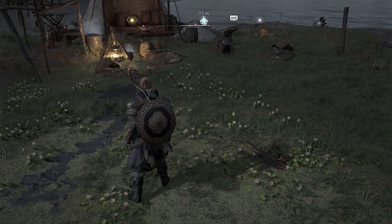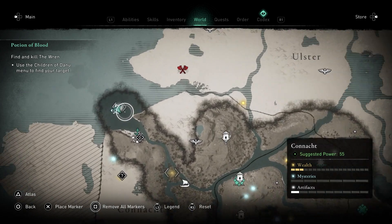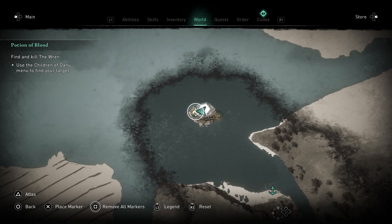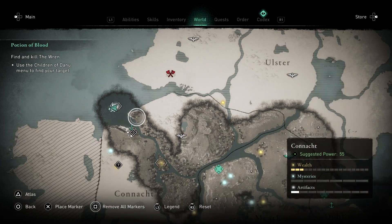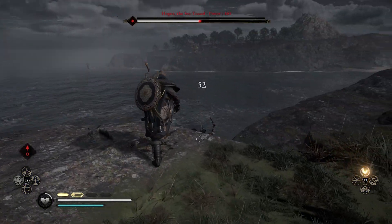The first Drengr, Hogna the Sea Toss, is located on top of the Daunt Patrick Head in the Conaxe region. Defeating him will grant you the Dublin Champion riches.